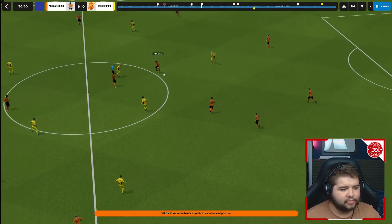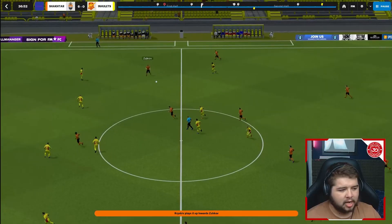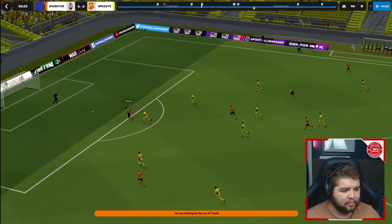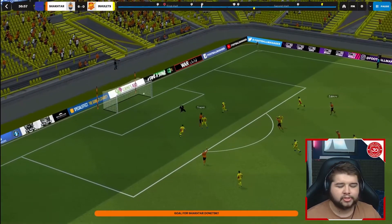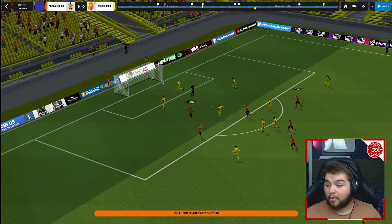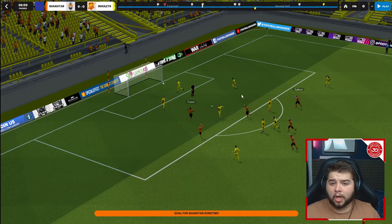We pick up the ball from deep, play it into midfield, and again this is where we see the build-up play. Zubkov with the ball puts a wonderful ball over the top into the run of Traoré, who puts it into the bottom right-hand corner. That was a great example of how easy it is to transition the ball from the back through midfield to attack — something we do very frequently in this system.